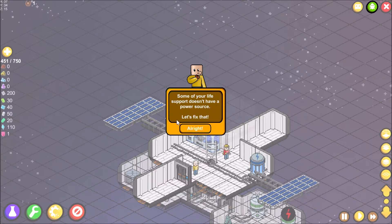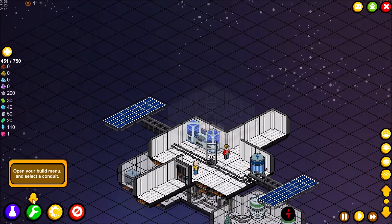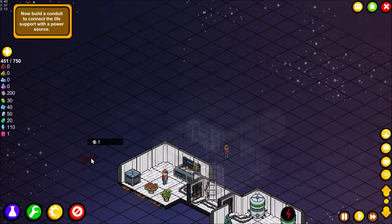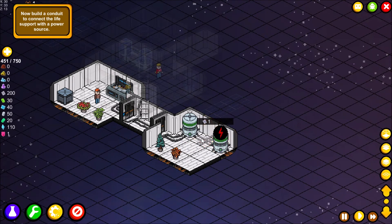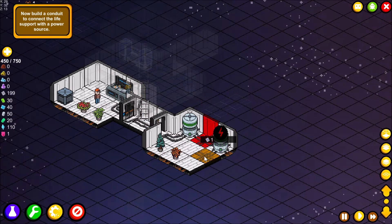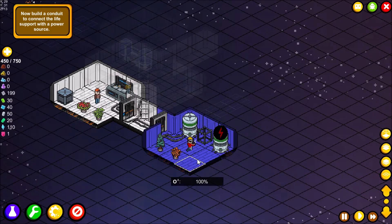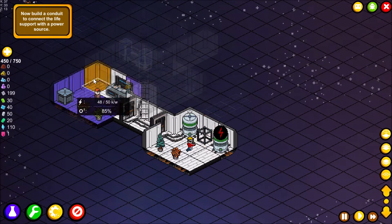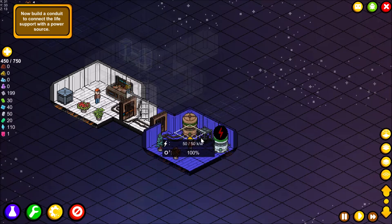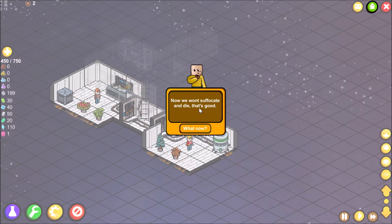Some life support doesn't have a power source — that could be a problem, so let's fix that. Open the build menu, select a conduit, and connect the life support with the power source. There's another meeple: Daggy the refiner. Once connected, the station won't suffocate — that's good. Now we need more resources, so it's time to send someone out to mine.